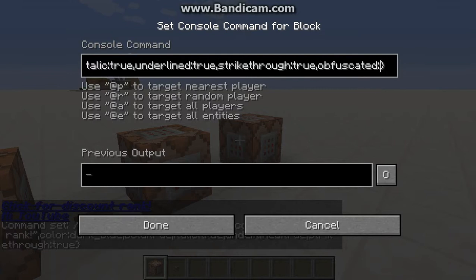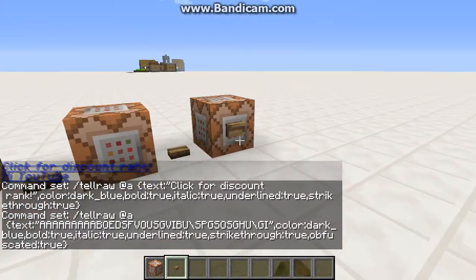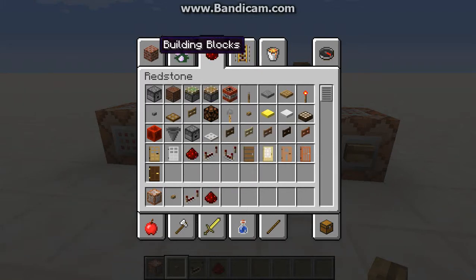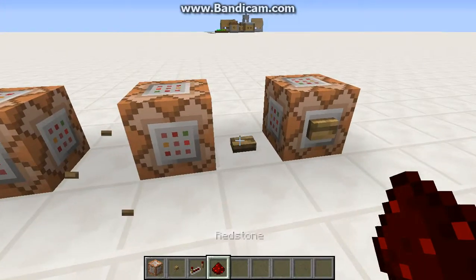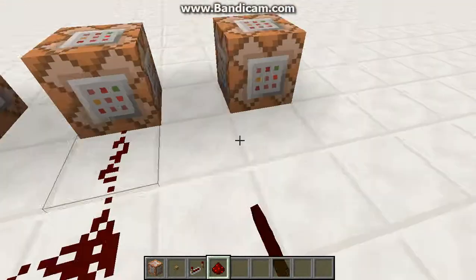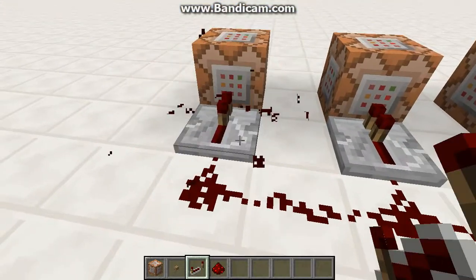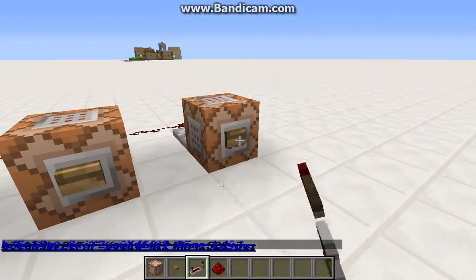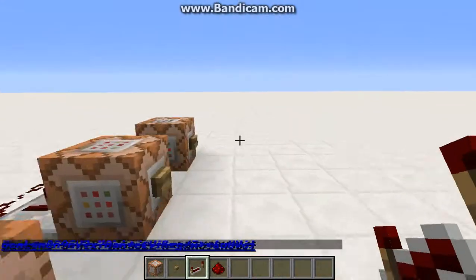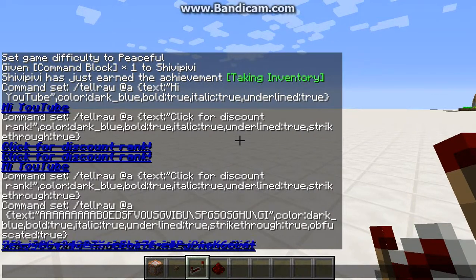I want to explain what obfuscated does — it's so cool I don't want to give it away, but I'll give you a clue: it's like animated chat. Basically, obfuscated means the text looks like scrambled code — that's how I think of it. And if you go back and look at the chat, it's still there.